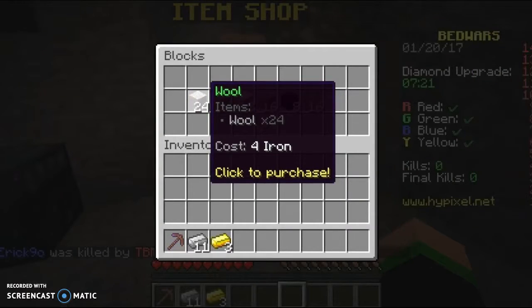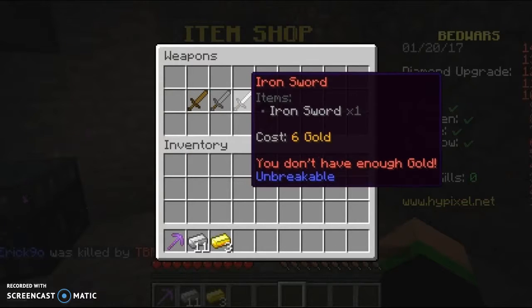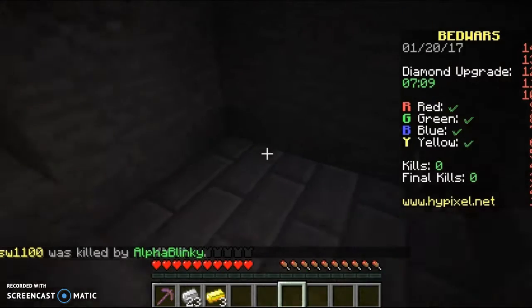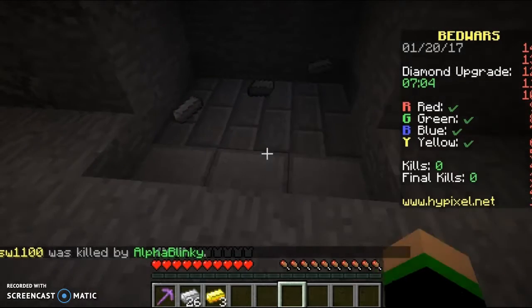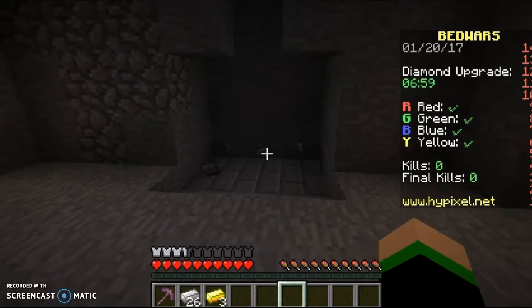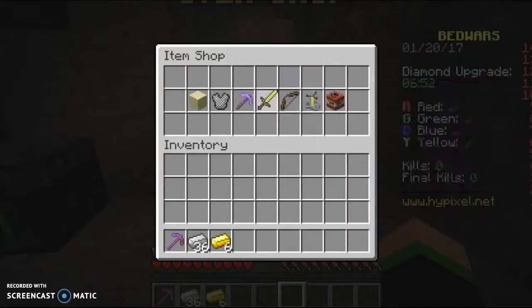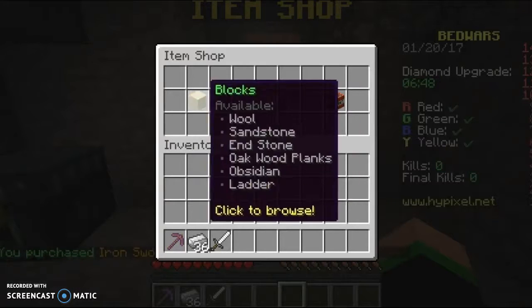Swords - six. Come on gold, generate! Screw you - I need gold, I need gold. Come on - I wanna see that shininess! Yes, gold! Okay good, now we can get that iron sword. We can get some blocks. Perfect.